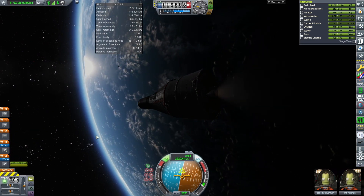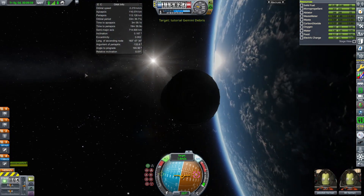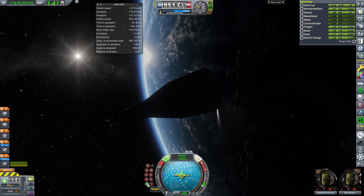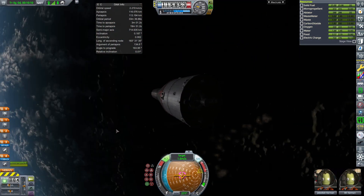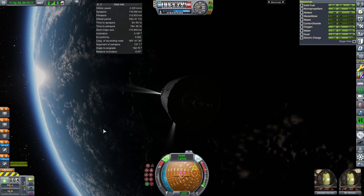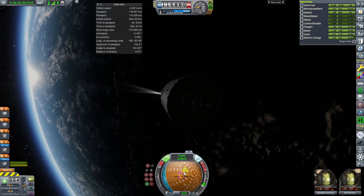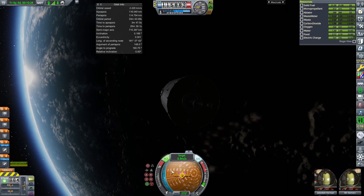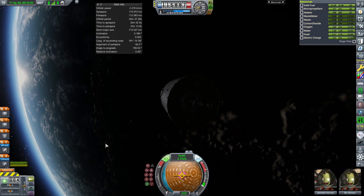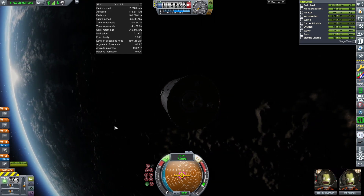Back in regular staging mode, you can still use the translation keys — I, J, K, and L — and also H and N keys: N goes backward and H goes forward. We don't have any forward-facing RCS thrusters, so engaging the orbital maneuvering thrusters won't respond to RCS commands since those are engines, not RCS. To go forward, just hold Shift. I'm going to try and position ourselves close to the piece of debris to demonstrate translation.